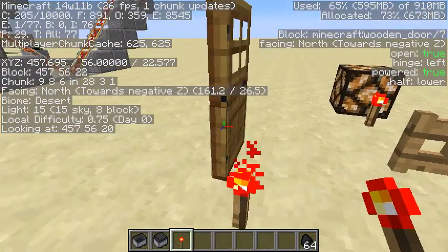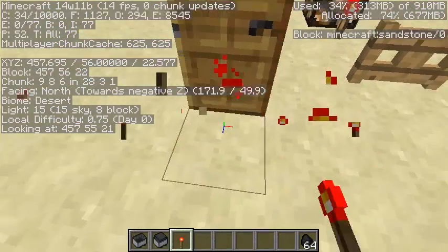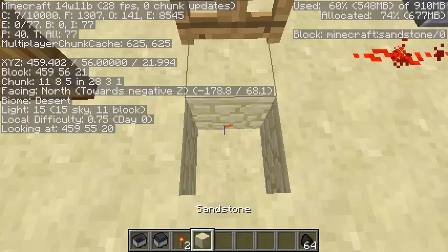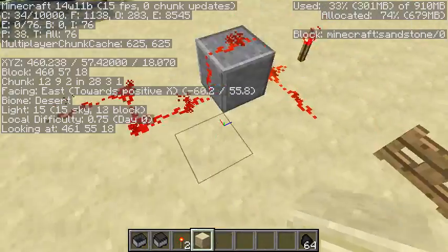So we power it — now it says powered: true. And then half lower or upper, whichever half you're looking at. The fence gate doesn't give us info really. Not all blocks yet give us info — I'm sure they'll be implemented in the future. Redstone lamps and stuff don't give us much info yet.